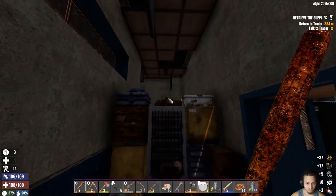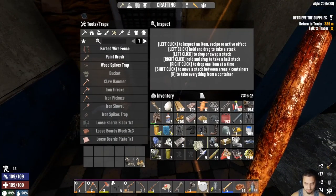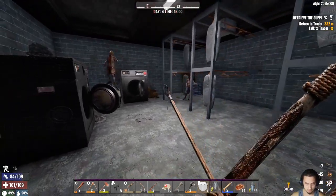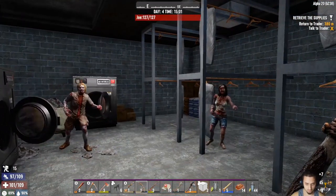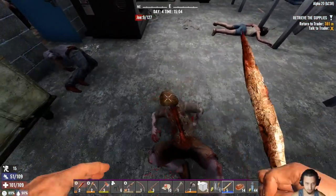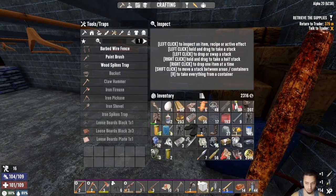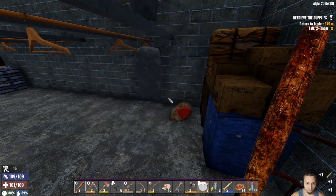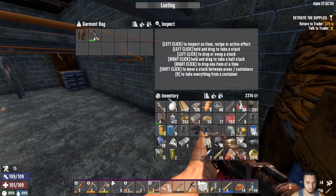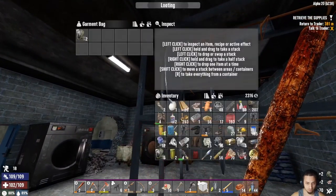Grab this stuff. These guys over here just taking a nap, look at him. Oh hi buddy, thought I saw something. Oh hi, lots of buddies. Alright, what we got in here, anything good? Oh, barrel extender mod — that's really good. We'll definitely put that right on. Reload that real good.